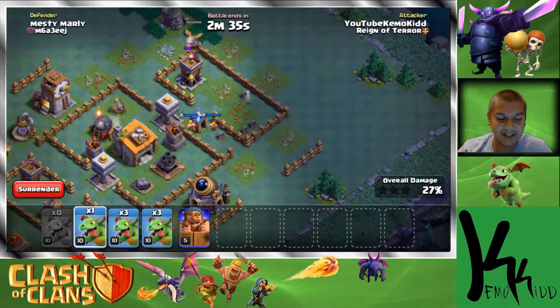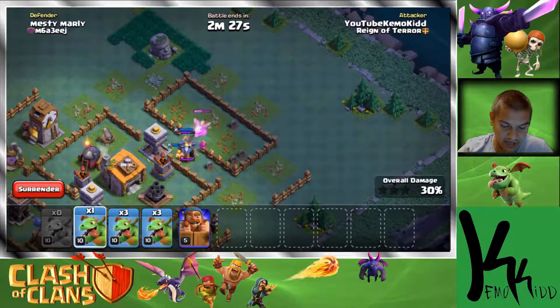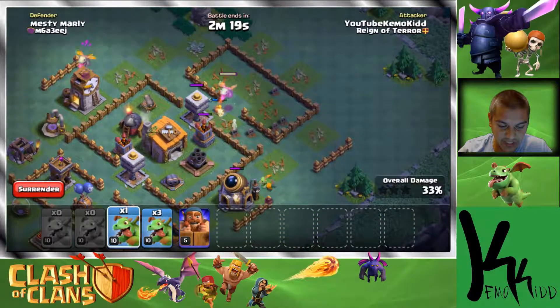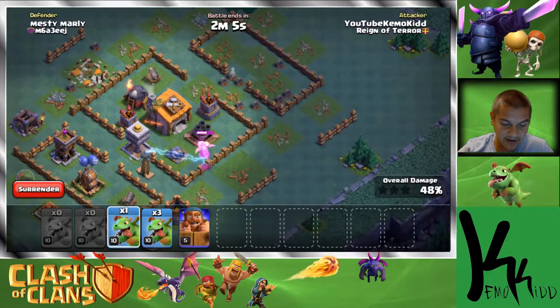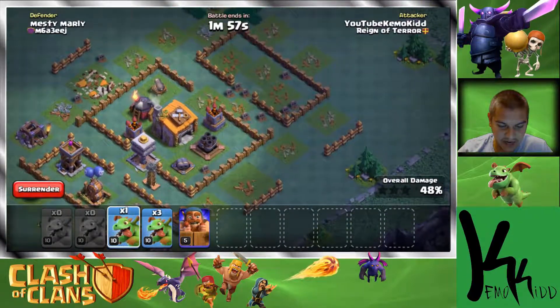If these two archer towers go down that would be very good. Then all I really have to worry about is that firecracker down there and I've got plenty of baby dragons to deal with it. This guy is going to go down as he tries to kill these troops — I'll send a couple more baby dragons to clear out some more stuff. Glad you got that barbarian out of the way. Crusher going down — that means I have a super clear path to the base hall with my battle machine. Take it out, yes!